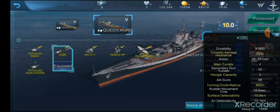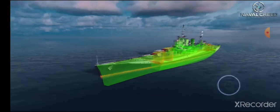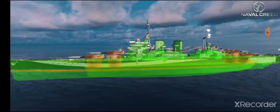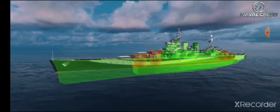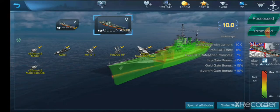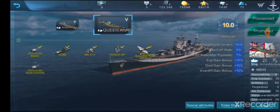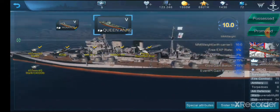So we have 91,800 health, 32% torpedo damage resistance, only up to 15 inches of armor, and a belt of only 12 inches. You can immediately see right off the bat that you're not going to have very good armor. And indeed, this ship can be citadeled pretty easily, especially at certain angles. So yeah, armor is questionable.